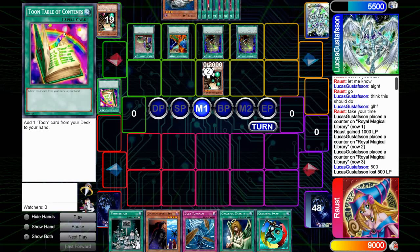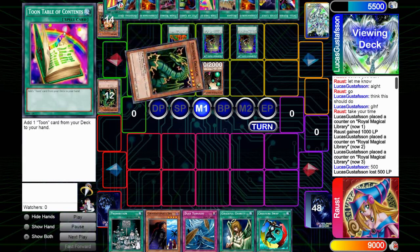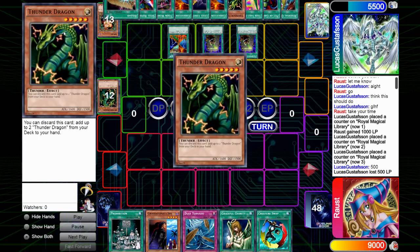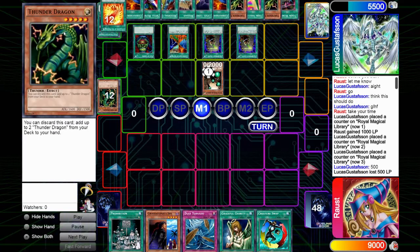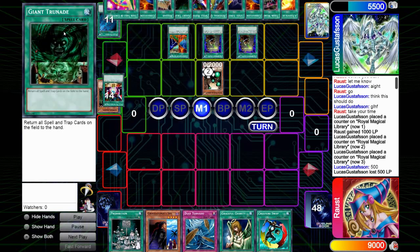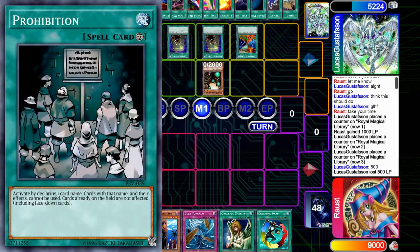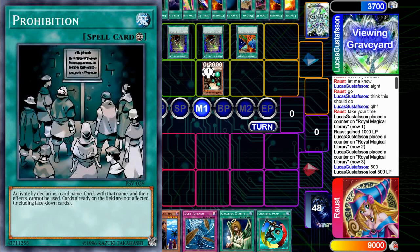So you're playing against Library FTK, your opponent's just spent five minutes activating the same cards over and over again until they finally whittle you down to your last life points, and now it's game two. My question is the following: you have drawn Prohibition in your hand. What card do you declare as the name for Prohibition when facing Library FTK in game two?